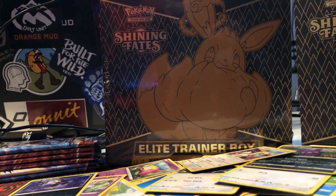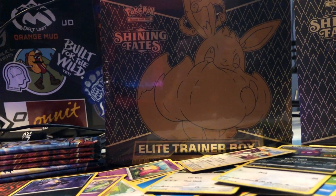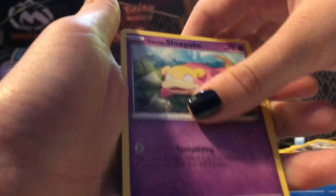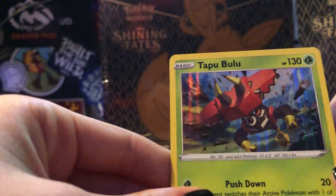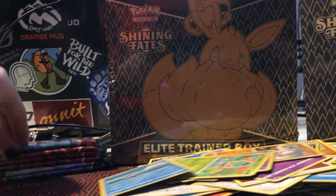If you guys don't have the online game for this, you definitely should get it — super good. Energy, Dottler, Dewpider, Dewpider, Pigknight, Horsea, Mankey, Glare and Slowpoke, Fomantis, Remoraid. A Reverse Mawile and a Holo Table Blue — that's kind of cool.